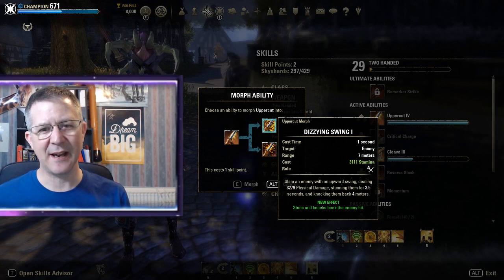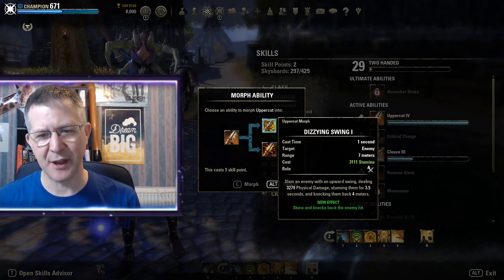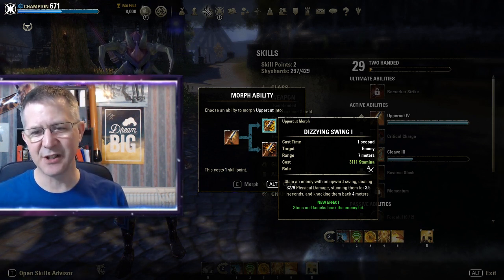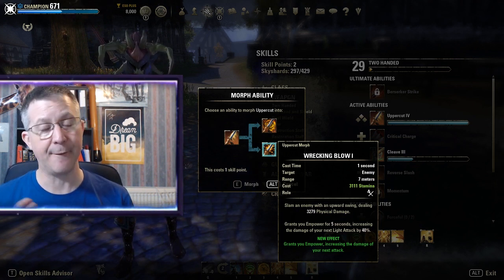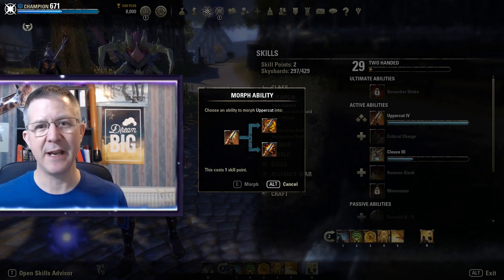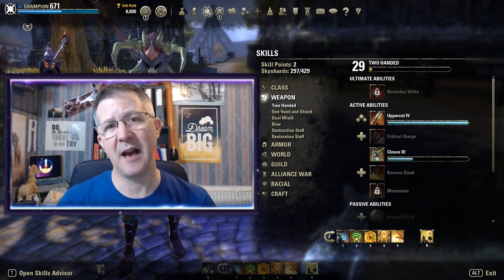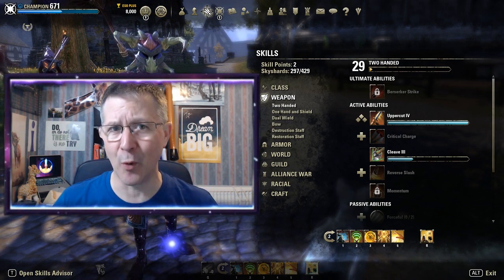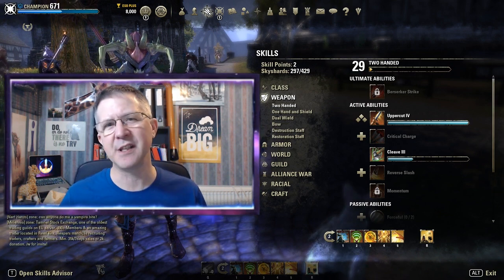When you press to morph, you get the option of two choices. You can morph Uppercut into Dizzy Swing, which slams an enemy with an upward swing dealing 3,279 physical damage and stunning them for 3.5 seconds — the new effect stuns and knocks back the enemy. Alternatively, you could choose Wrecking Blow, which does the same damage but then grants Empower for five seconds, increasing the damage of your next light attack by 40 percent. If you want to get really into morphs it's a good idea to check some of the big builds out there. You can also respec and change your morphs later using a respec scroll or paying some gold.